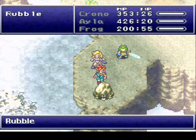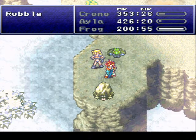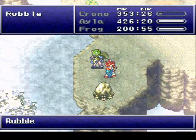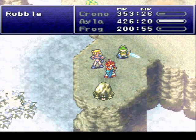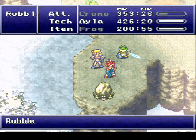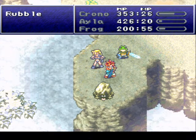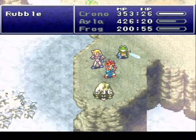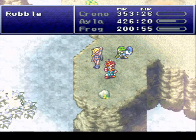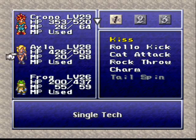I think it's Ayla time. I don't have a lot of confidence in my characters' ability to kill a Rubble without Ayla in the party - it's unfortunate but true. 100 free tech points - they're so great. They can't even hurt you; they're nothing but like a bank.